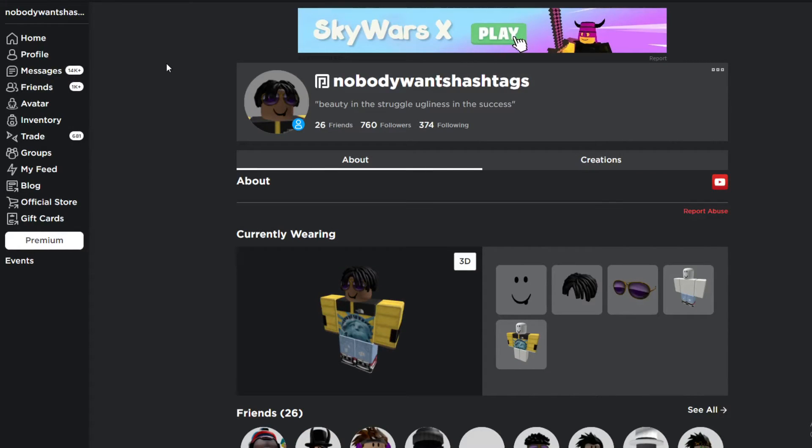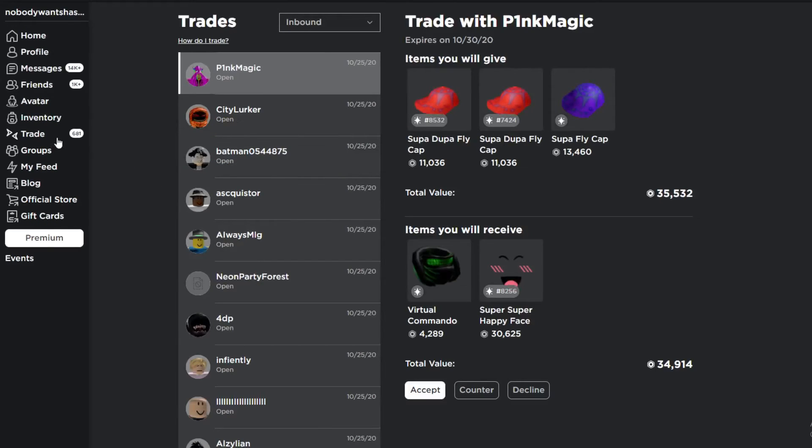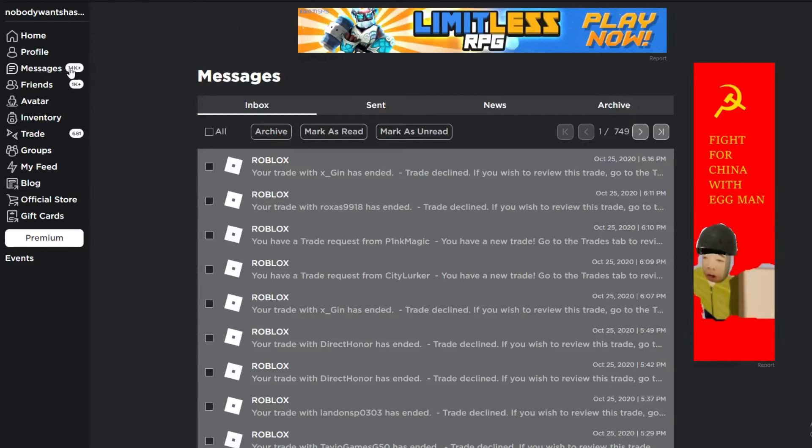Now that you know how to send trades, you probably want to know where you receive trades — so there are two ways to check your trades. You can either check the trades tab on the left side of your screen, which takes you directly to your trades. Or you can go to your messages tab and it will send you a message saying you have a new trade.